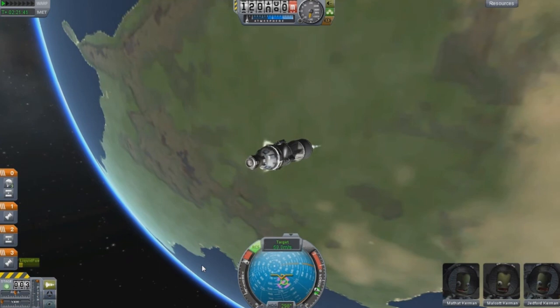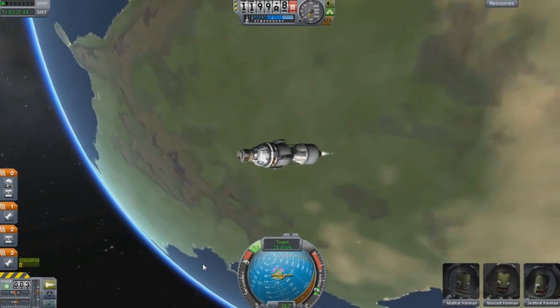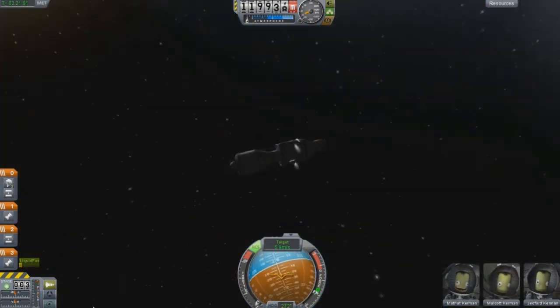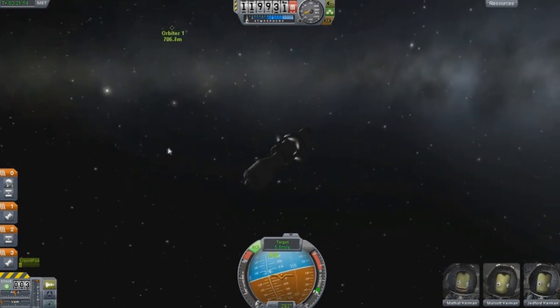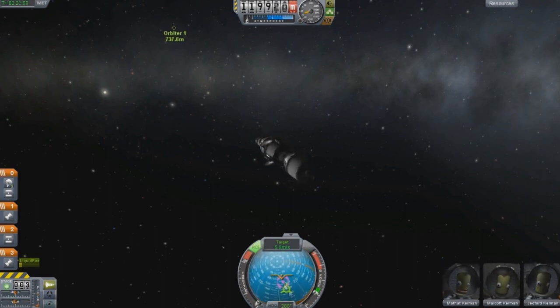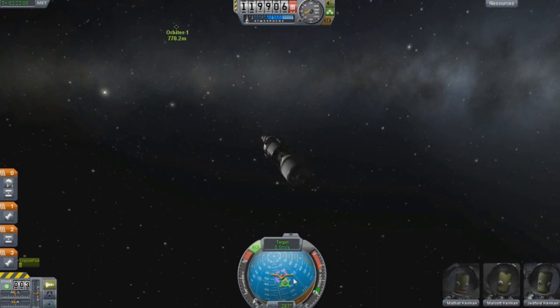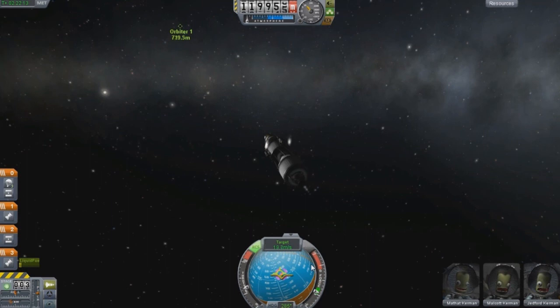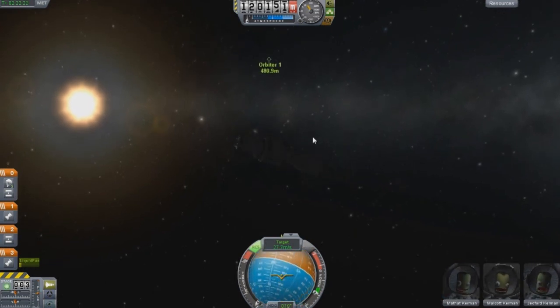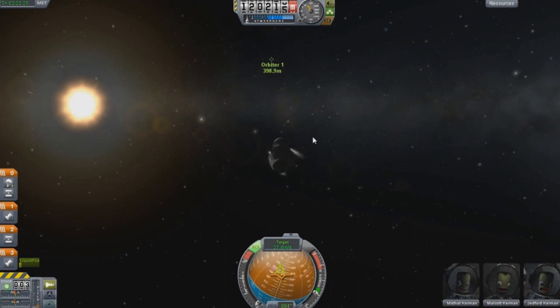I should be paying more attention to the game. You want to burn towards your retrograde because your retrograde is based off of where your target is located. A lot of people will do what I call the orbital dance — they just keep burning toward the target instead of burning to the retrograde. The retrograde and prograde on your nav ball are based off your target, not your orbit, when you're in target mode. That is one major thing I had to find out myself.